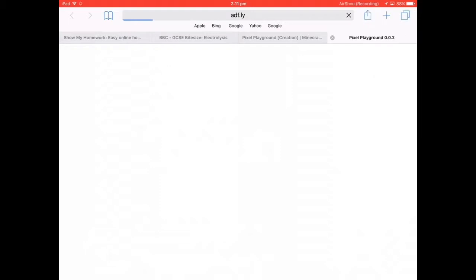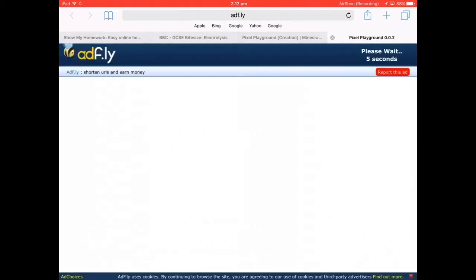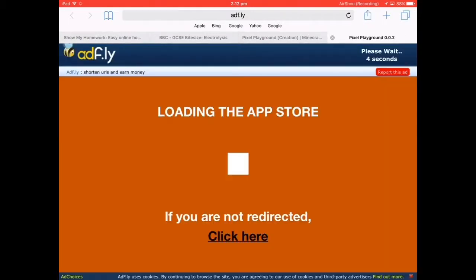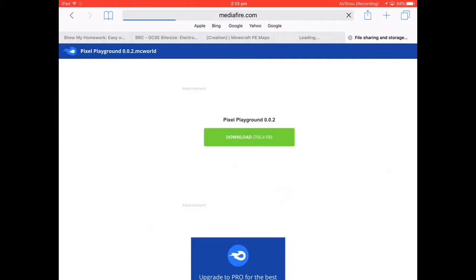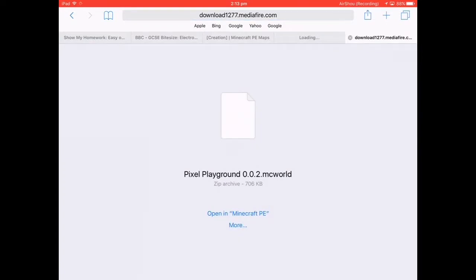And it just gives you something to a site. I think we just have to wait — yeah there we go. Okay, so we can skip the ad now. Just click on the website and just press download. And it's this easy — all you have to do now is open it in Minecraft PE, Pocket Edition. Just click on that.